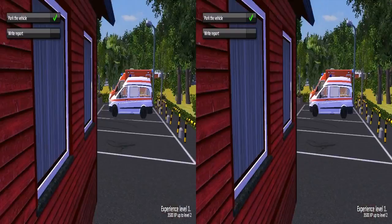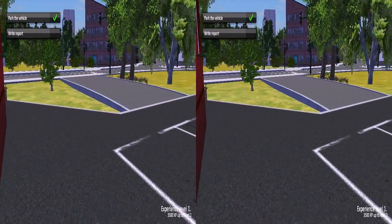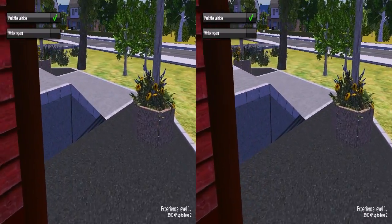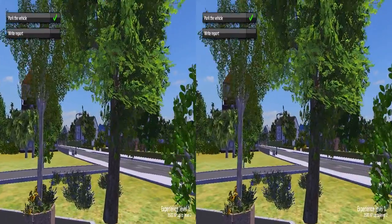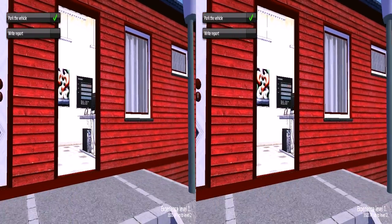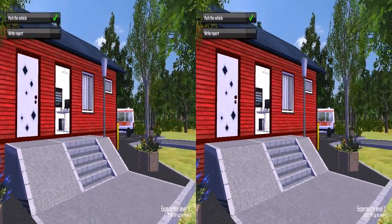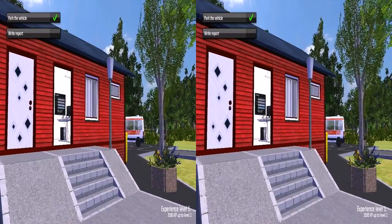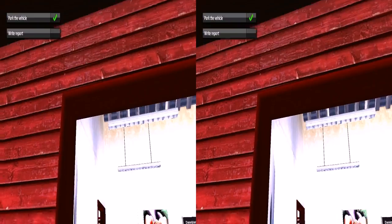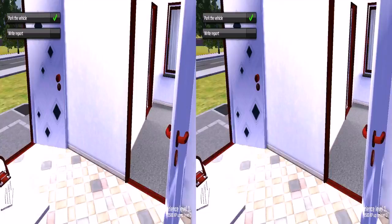How the hell do I open the door? Ambulance Simulator is so realistic — when there's a closed door, just like in normal life, forget it, you can't open it. That's exactly how it is in real life. And look how it works when you leave: door open, computer exposed, nobody will come and steal the computer.